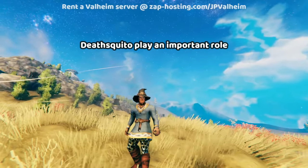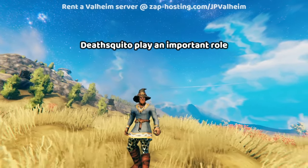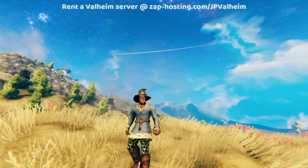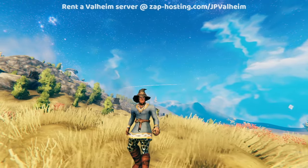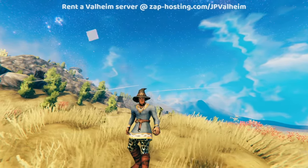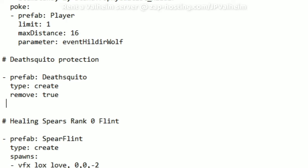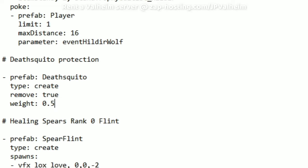So if you really wanted to, you could use these three lines to completely get rid of the Deathskeeto experience on your Valheim server for anybody who plays. I personally don't recommend this because Deathskeeto serve their part. But maybe you want to make it so half the time they get removed and the other half of the time they're normal, so the Deathskeeto threat is still there but not as harsh. We can easily do this by adding one line of text — it's weight, and then the percentage. If we do 0.5, that means half of the time the Deathskeeto will be removed. So let's save it.